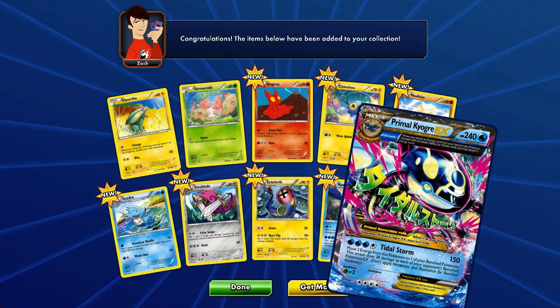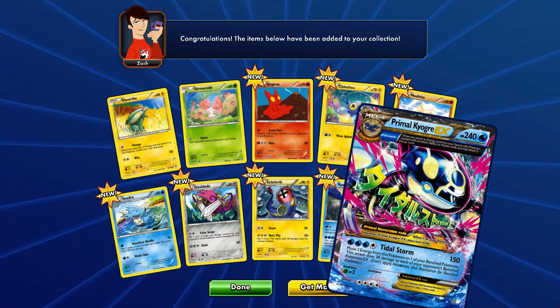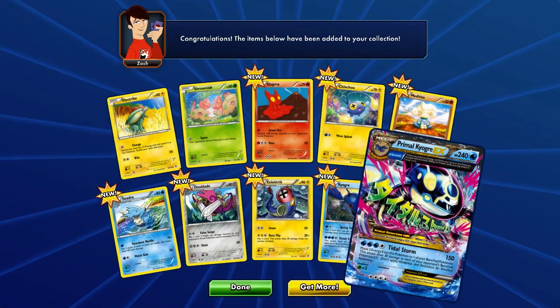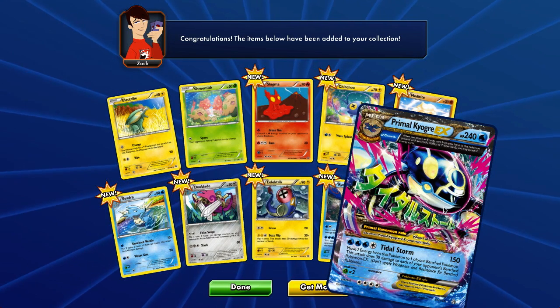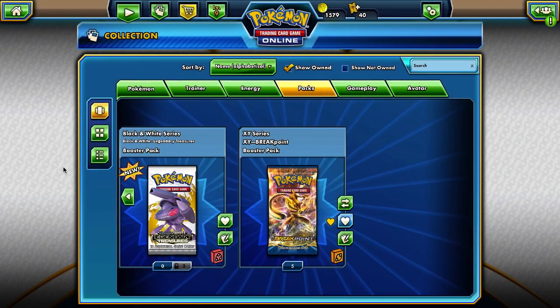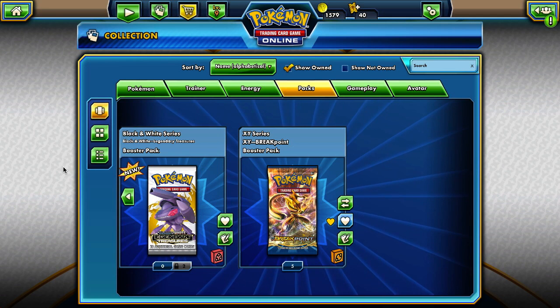Wow. I don't even know what to say. I don't even know what to say to that. That is amazing — look at that card. That is amazing. Oh gosh. So that was the Primal Clash pack. Now we've got one more pack to open — I'm going to open the last Breakpoint pack that we got for the tournament.